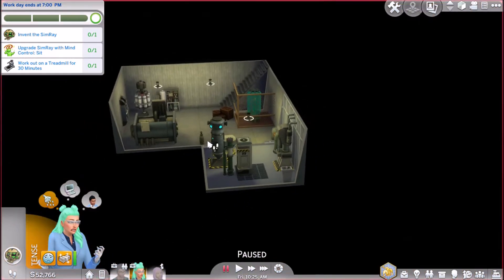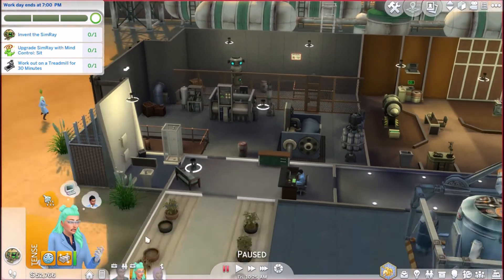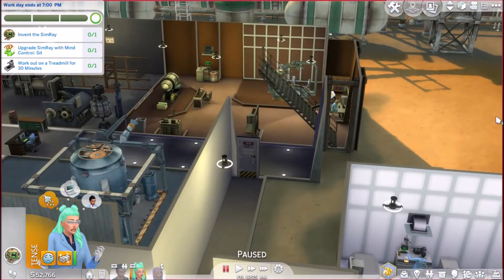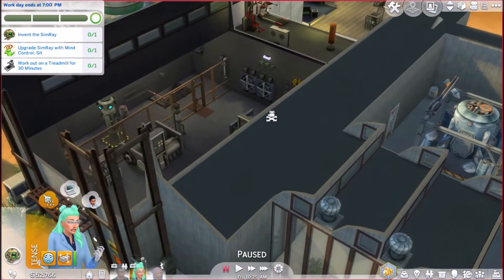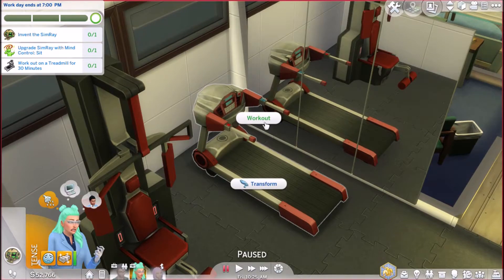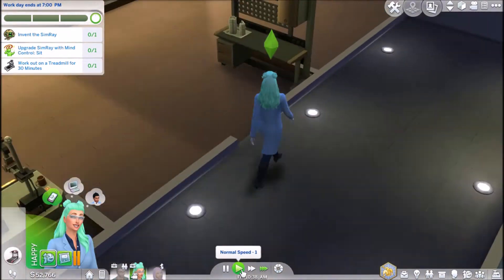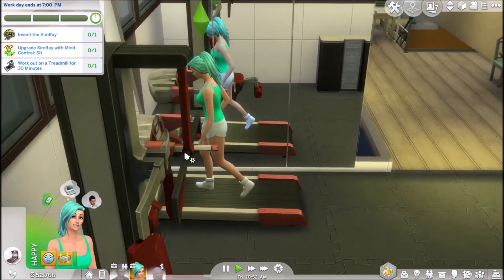Why do we have to invent the Sim ray every time we come in here? It's kind of boring - I find it really repetitive. I don't want to keep making it; I want to make other things. Where's the treadmill? I don't even remember seeing a treadmill in here. Oh, maybe we can come over here and work out for 30 minutes.